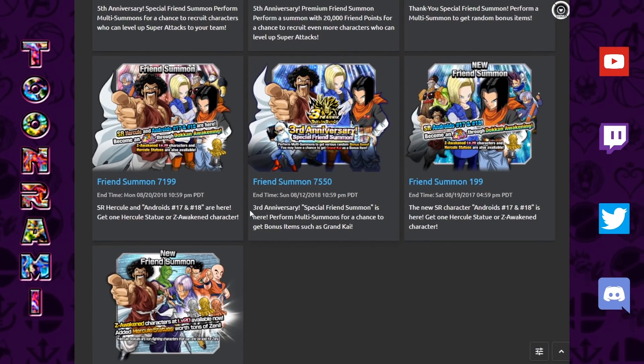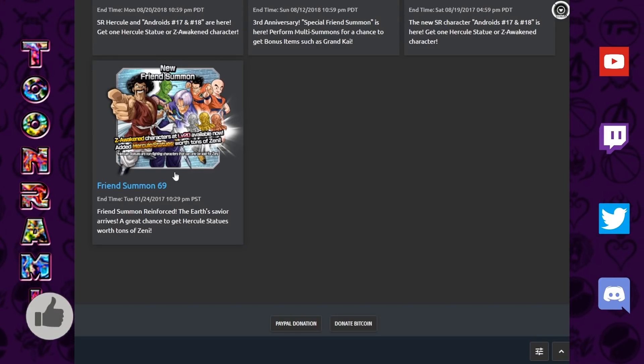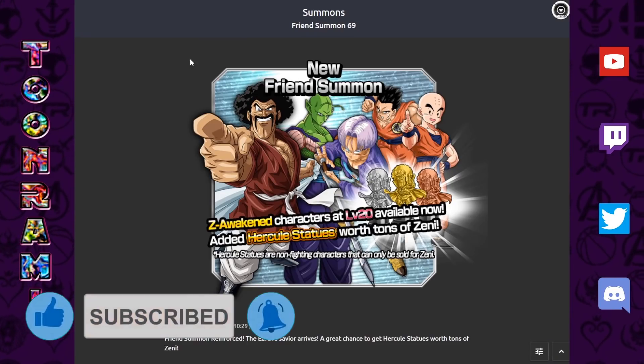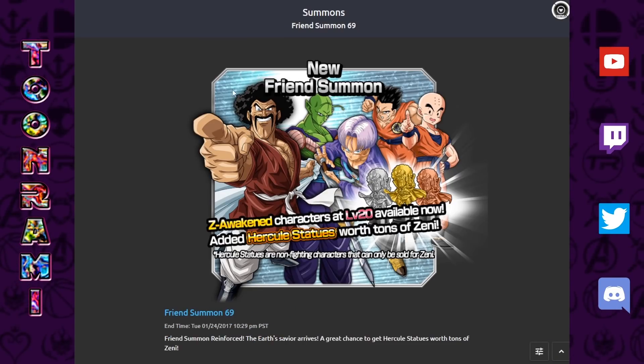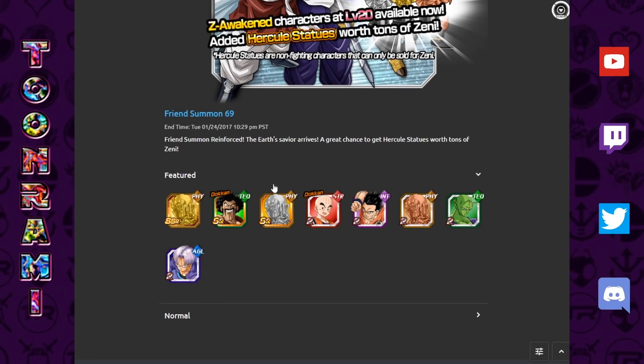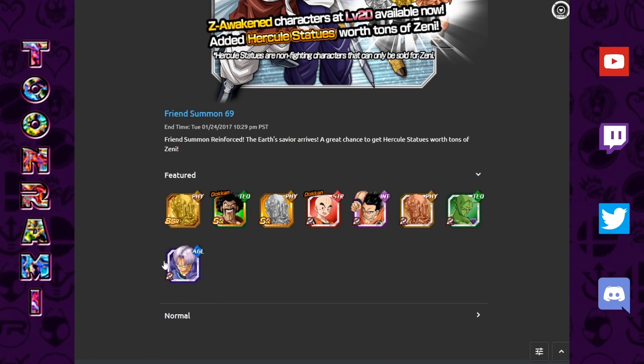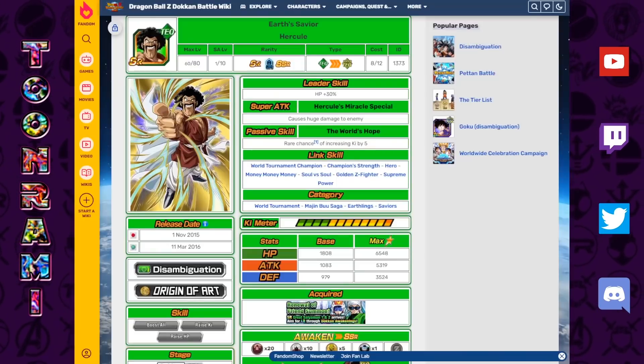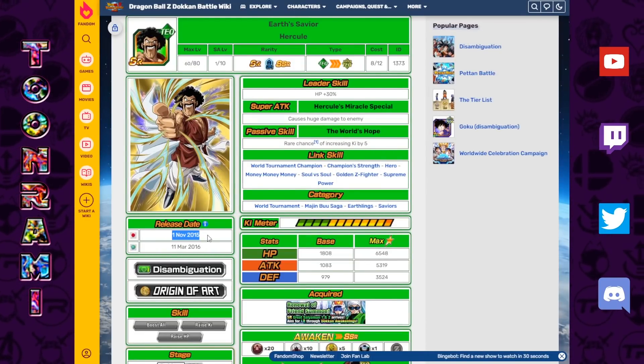Let's go all the way down to the bottom of the DBZ Space timeline. The first friend summon happened way back in 2015, and I actually learned something new about this — the first friend summon was actually Hercule, not the androids as I originally thought. This is what the first banner looked like back then: one friend summon featuring Hercule as the headliner, with an SR Krillin as the sideline unit.